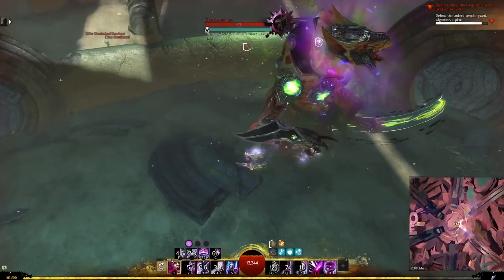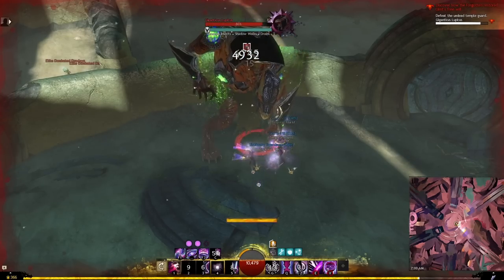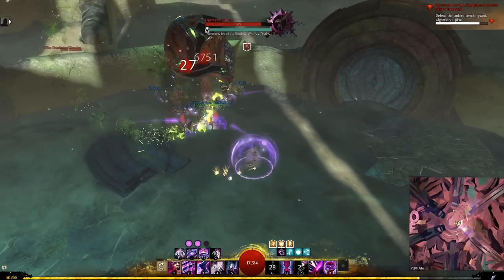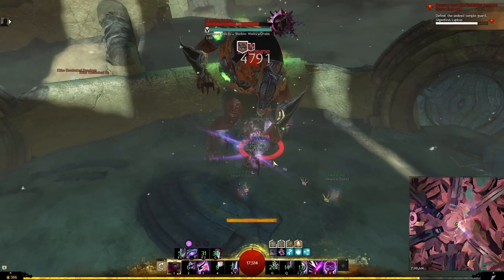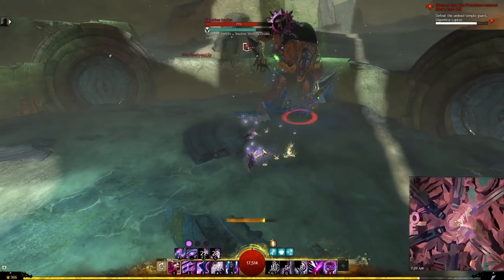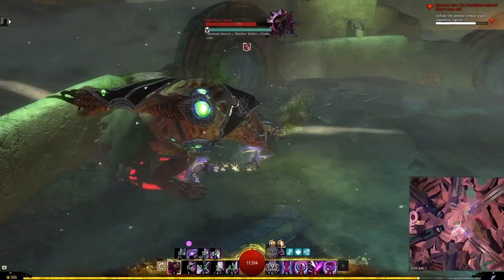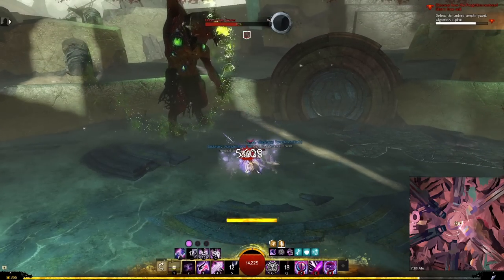Here's a Giganticus Lupicus solo as the Chronomancer build. This boss is actually not very difficult on this build as long as you know the mechanics, because essentially you just need to not get hit by singular attacks. I have so many ways to block — evade and block on both weapon sets: evade on sword 2, block on sword 4, scepter 2 block, and shield 4 which is a double block if procced. There's a lot of survivability. If I do get hit by one of the attacks it could be devastating, but I have so many ways to deal with it that it's manageable as long as I perform the build properly.